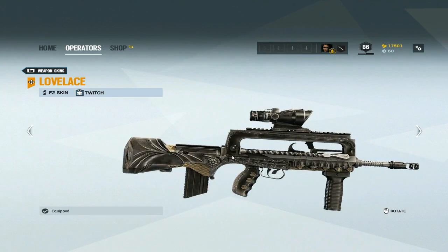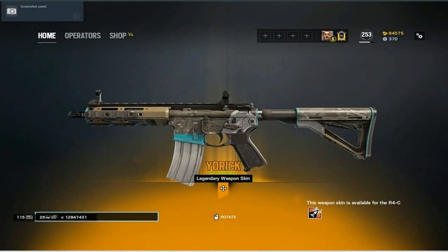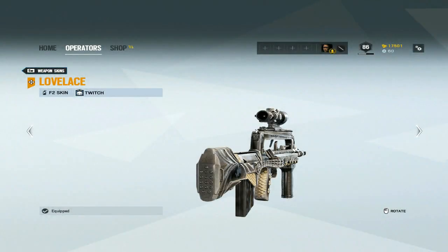Anyway, the next weapon skin is the Yorick — it's for Ash's R4C. Though I'm pretty sure not many people are gonna use Ash because she lost her ACOG.